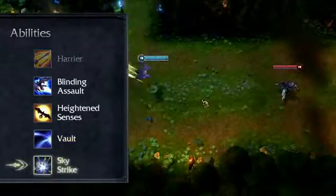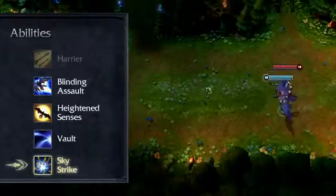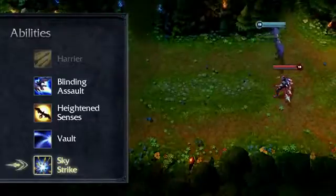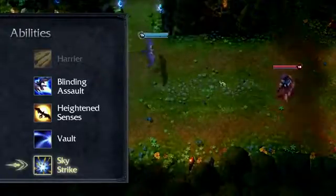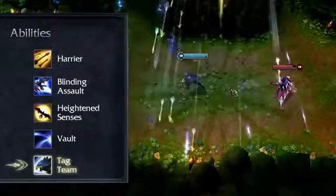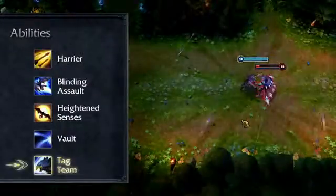Tag Team is their ultimate. When cast, Valor swoops in and replaces Quinn on the battlefield, attacking from melee range, augmenting all their basic abilities, and granting massive bonus movement speed. If Valor enters combat, this movement speed decays down to a lower bonus, but returns after exiting combat. At the end of Tag Team's duration, or when reactivated, Quinn uses Sky Strike, returning to the battlefield in a hail of arrows that damages all nearby enemies, dealing bonus damage to those low on health.